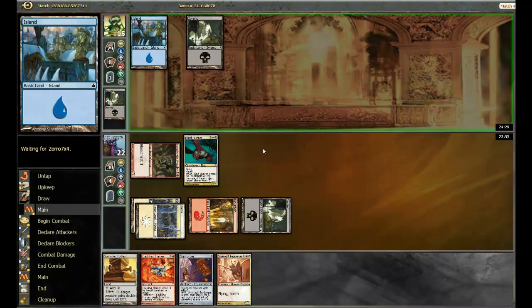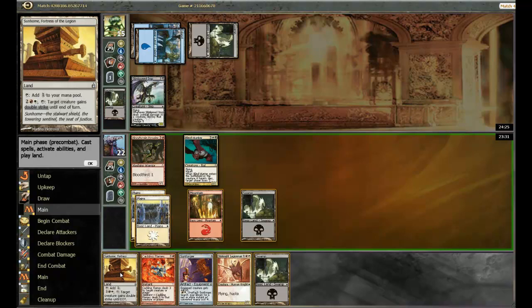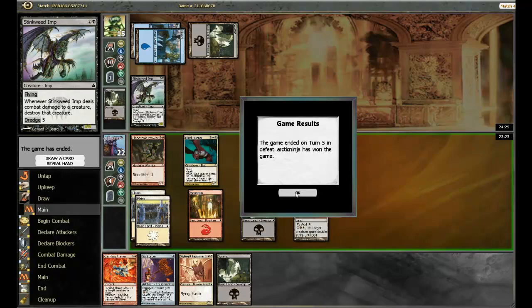This is a pretty decent start, I'm not going to lie. Stinkweed Imp — well, we can play our Sunhome and we can completely nullify the deathtouch from the Stinkweed Imp. It's not real deathtouch but it's effectively deathtouch, but our opponent just conceded anyway.